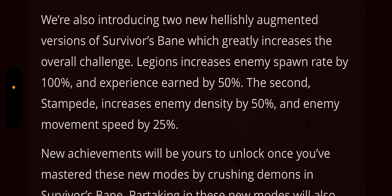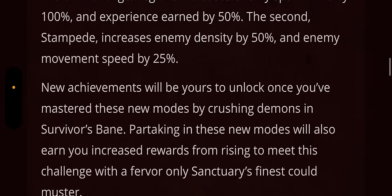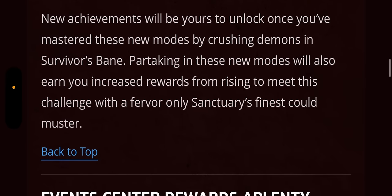They're also introducing two new hellishly augmented versions of Survivor's Bane, which greatly increase the overall challenge. Legions increases enemy spawn rate by 100% and experience earned by 50%. Stampede increases enemy density by 50% and enemy movement speed by 25%. New achievements will be yours to unlock once you've mastered these new modes, and partaking in them will also earn you increased rewards.